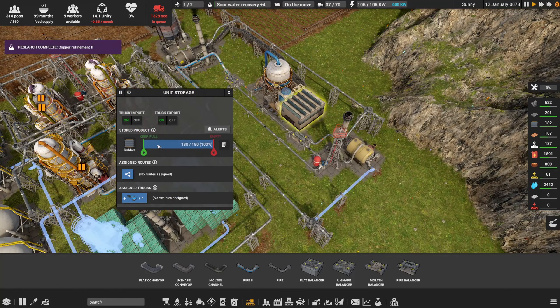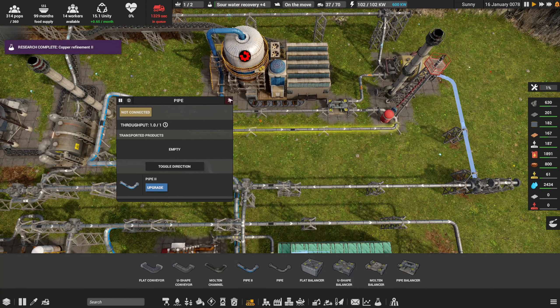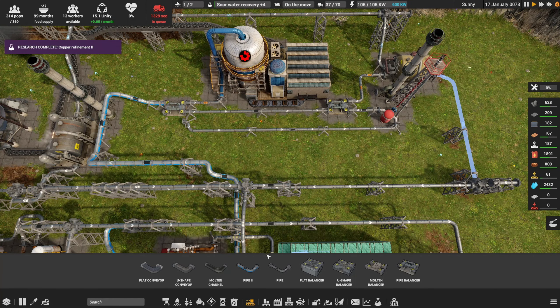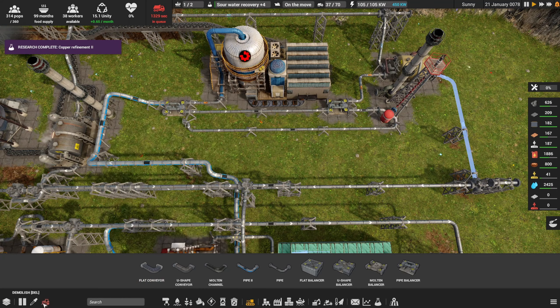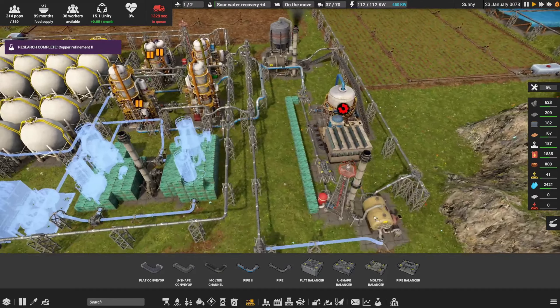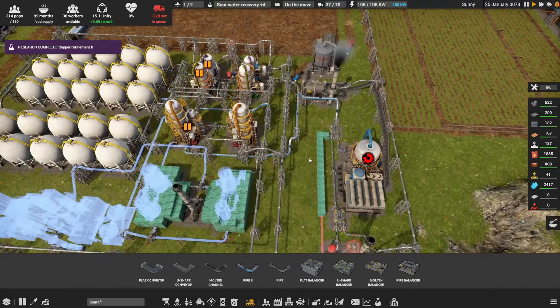What are we doing on rubber? Look, we're already filled up on rubber. This whole pipe can go. We're no longer routing fuel gas down this way. That can go bye-bye. Let's get that out. It was actually overloading our flare earlier to have it like that.